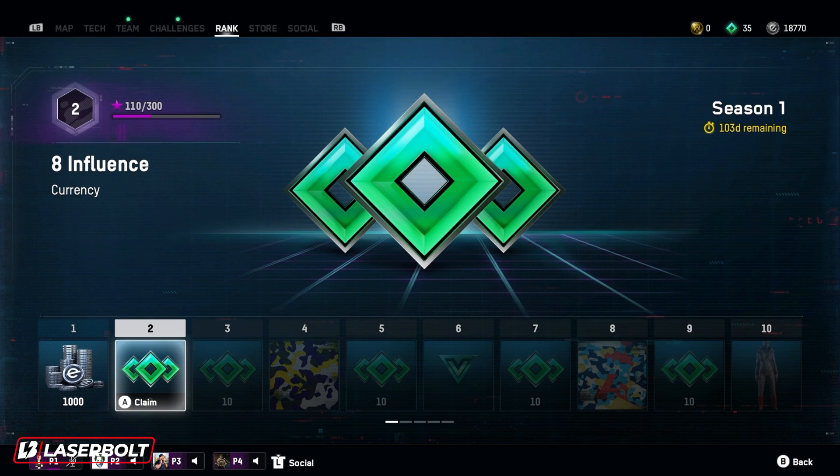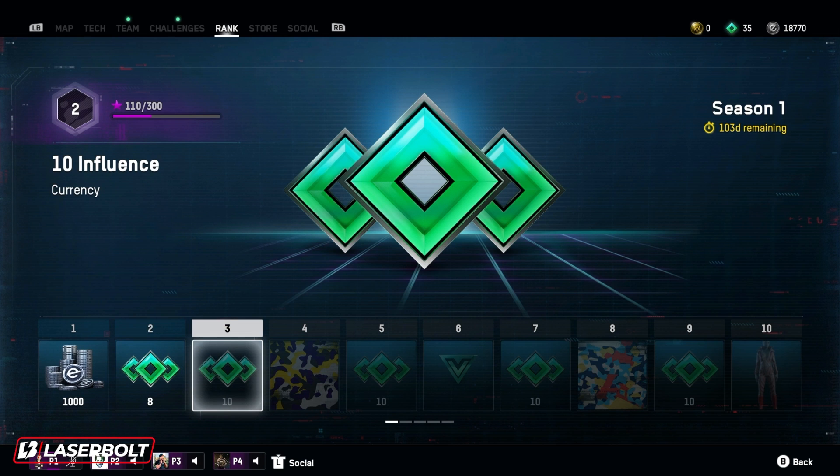At number two, you'll be able to claim a total of eight influences. This is currency you're going to be able to use to unlock abilities, weapons, or to upgrade your abilities as well. At level three, you're also going to be getting more influence — 10 influence currency. Influence is actually pretty important, so it's pretty good that they're giving you this much. This currency goes towards unlocking stuff and getting your abilities as high as possible.